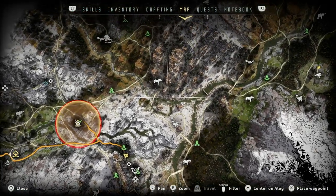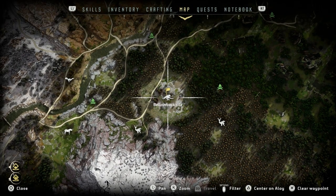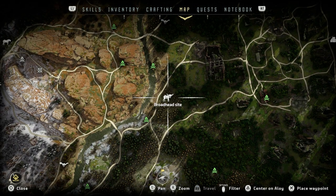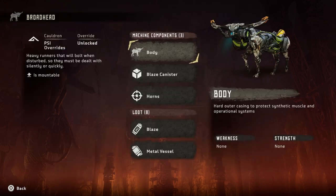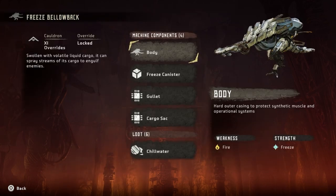Let me just show you - it'll be easy if I show you then explain it. You see these dudes here? They're called bellowbacks. I found a freeze bellowback, and while I was farming these guys - just farming animals - I ran into these dudes called broadheads. They look really cool actually - heavy runners that will bolt when disturbed, so they must be dealt with silently or quickly. It's also mountable, which is great. The next one is basically a fire bellowback but it does freeze damage instead.